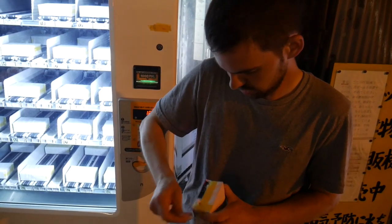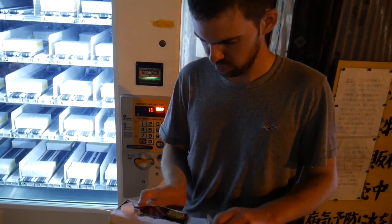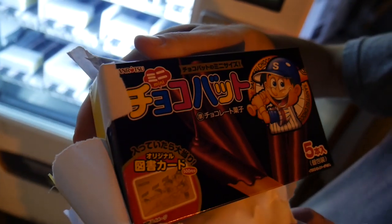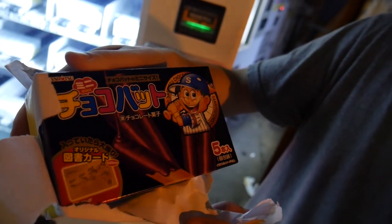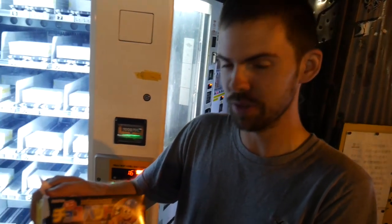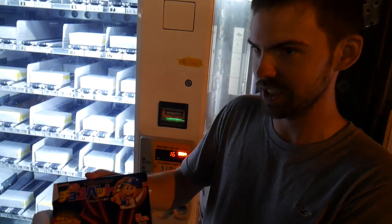What's that? Oh, okay. Looks like we got chocolate — chocolate sticks or something. It's chocolate with a little kid baseball player on it. I don't know if that's worth $5, but I've gotta at least try it. It looks like a little chocolate — probably less creepy than some of the other stuff.